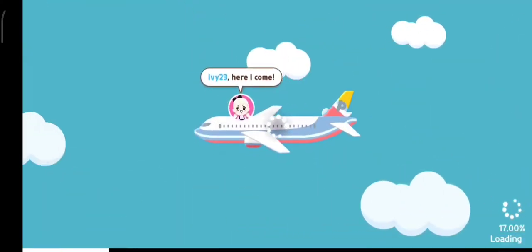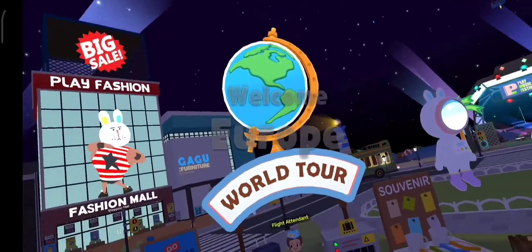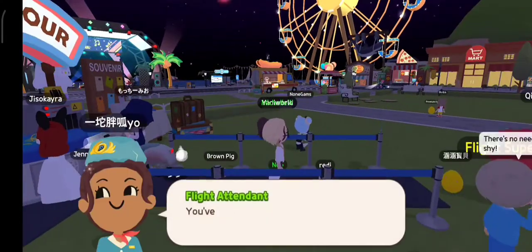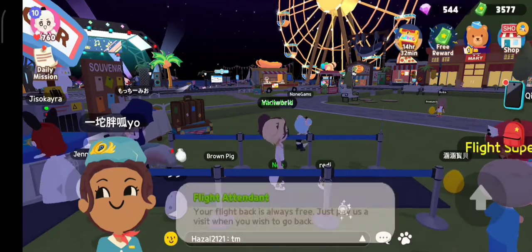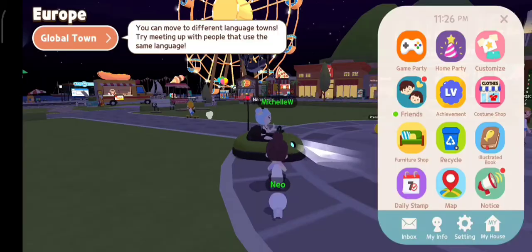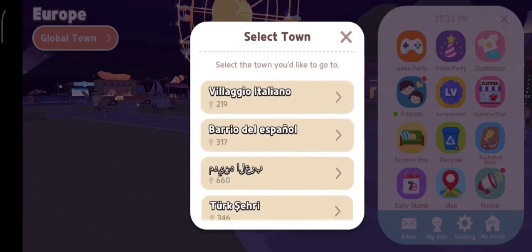Tiketnya itu seharga 20 diamond, dan bisa juga didapat dari gift orang. Untuk pergi ke Europe, tampilannya akan seperti kita naik pesawat, lalu kita tiba dari Europe. Bisa dilihat, ini kita udah di Europe.